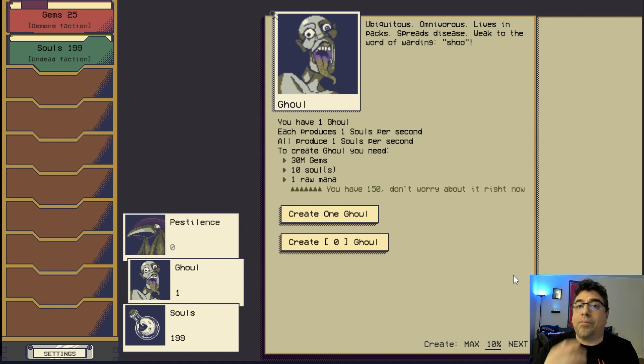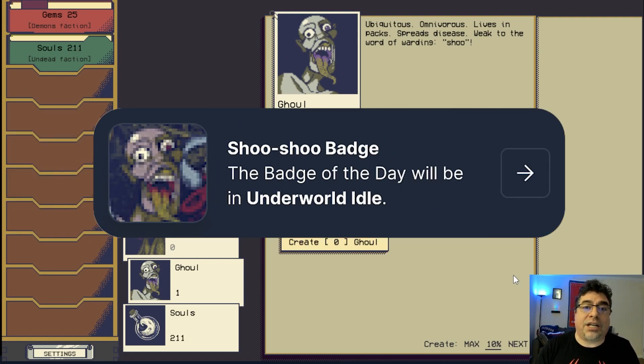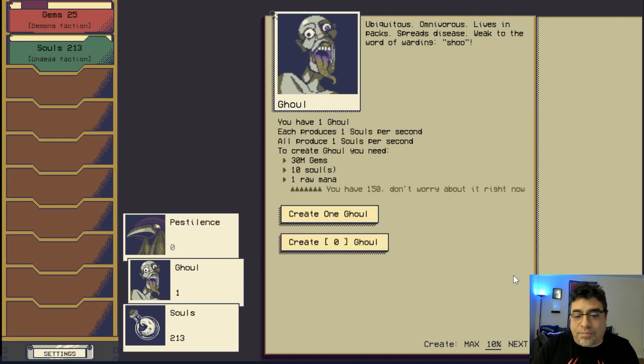The Undead faction creates souls that we combine with gems to create more demons. The achievement is called Shushu and we need to create an extra ghoul. Right now we have one, but to create another we need 30 million gems, 10 souls, and one raw mana. Raw mana is another material that will become very handy later.